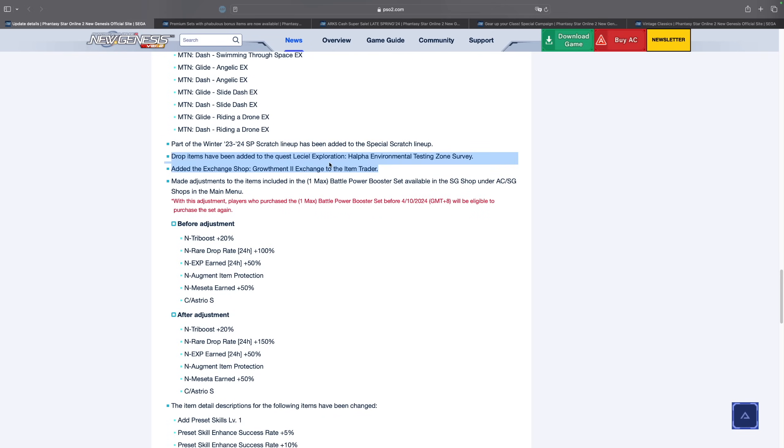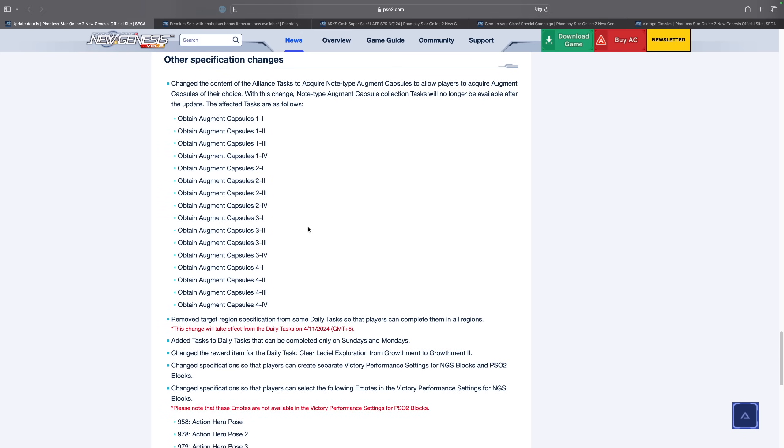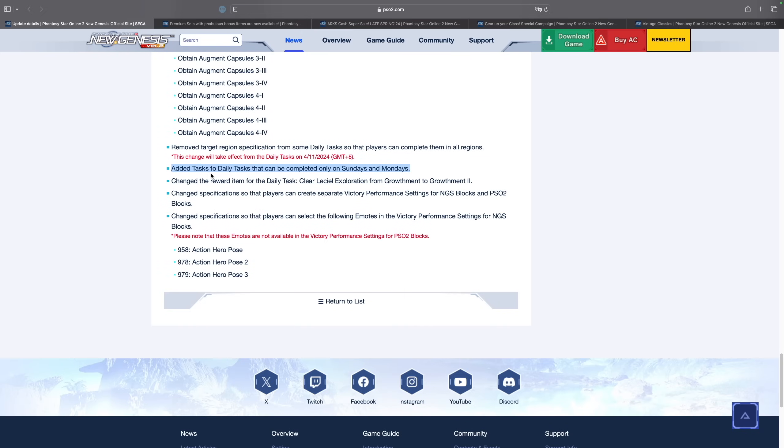They have added some new item drops to Lasile Exploration, and the main item is the Growth Mint 2 because there's a new shop from the item trader where you can get the new 10-star rarity weapons. We'll need to check that when the servers go live. There are also some other specification changes for alliance tasks — instead of requiring specific augments, you just need to obtain augment capsules 1-1, 1-2, etc. It's super easy and you'll complete alliance tasks a lot quicker.